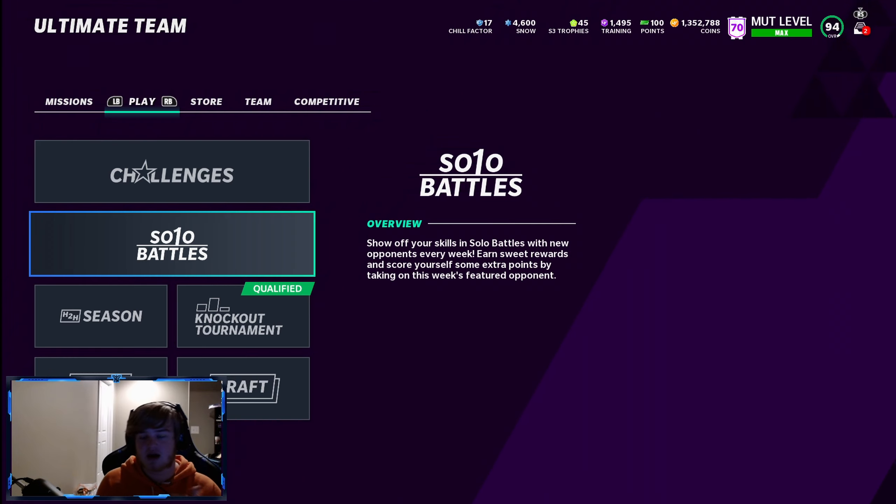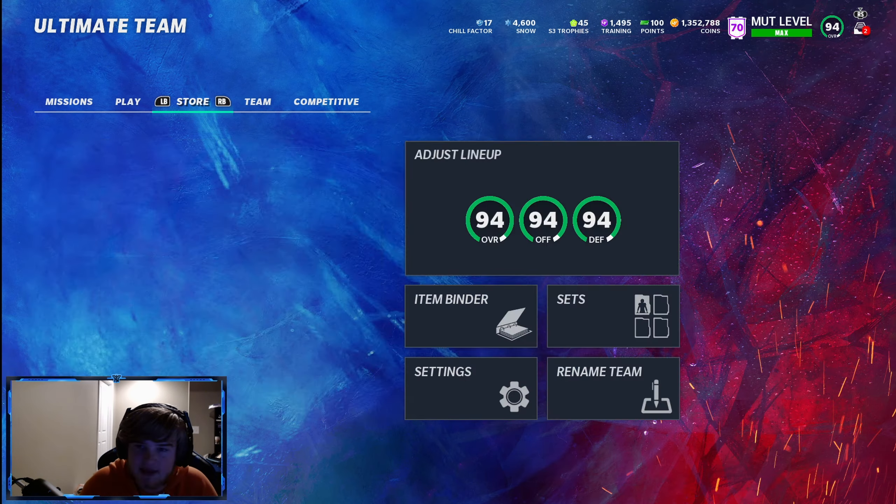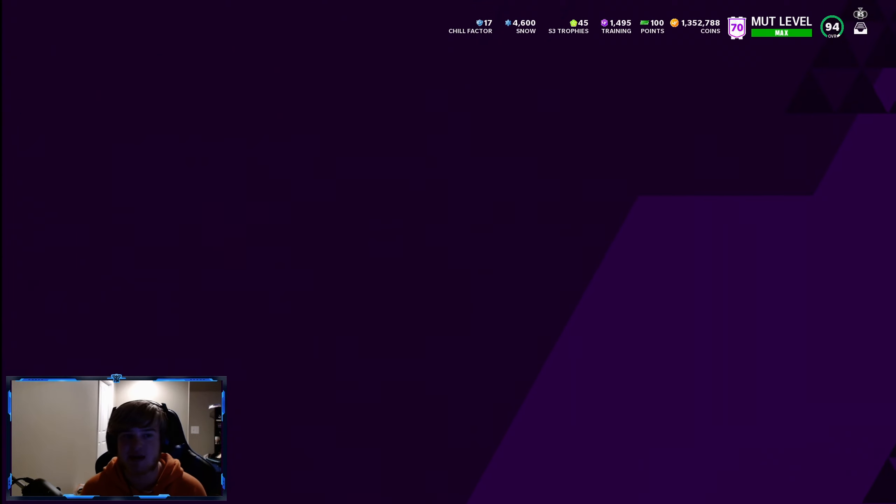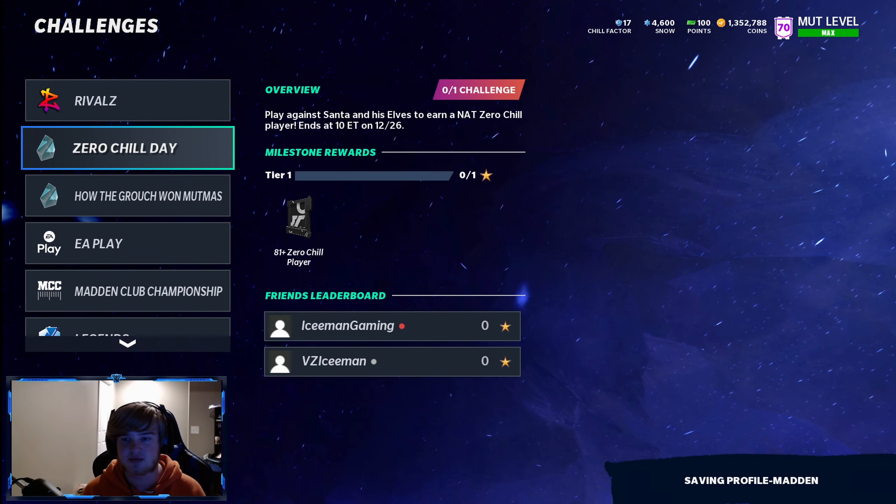So to recap: chemistries and abilities aren't really something to invest in right away — work on the foundation of your team first. If I just got the game, I'd knock out the Zero Chill solos, knock out the 50 solos to get a free 93, and then in a couple days you'll get a free 96. I need to do my 50 challenges to pick up that Deion Sanders or Michael Vick card.